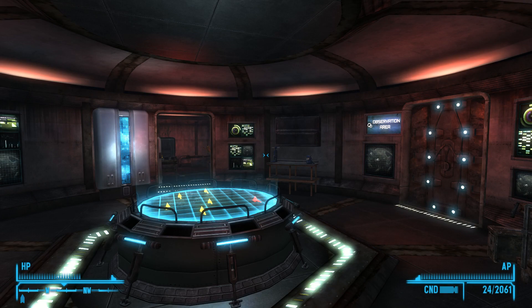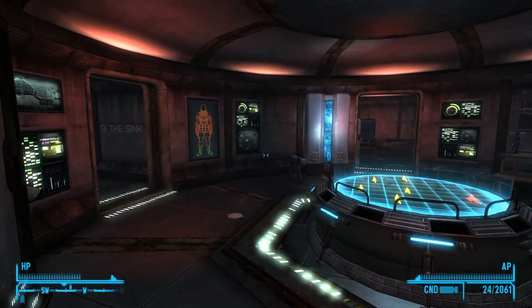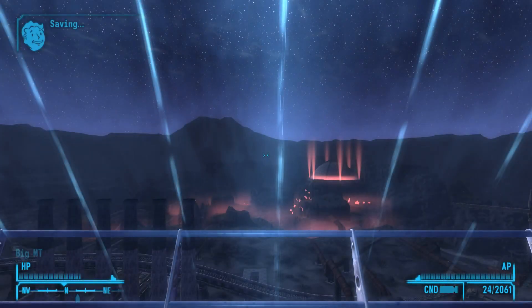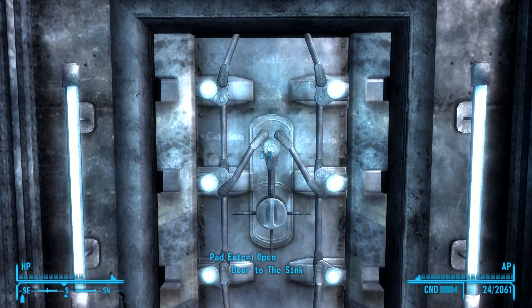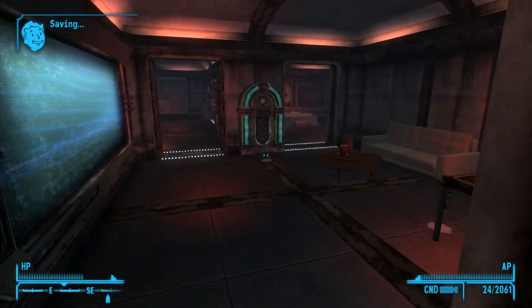Howdy folks, this is Checkers back again with another episode of our Fallout: New Vegas let's play. This time with episode 90, and we are still essentially trapped in The Sink, or at least in the Big Empty. I'll turn it over now to Checkers the Courier.